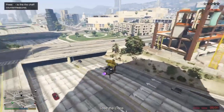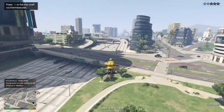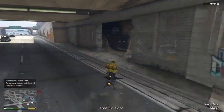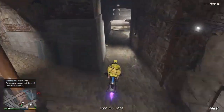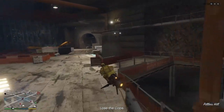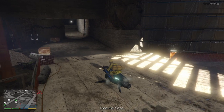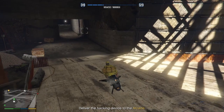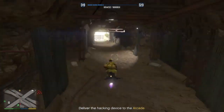There's a really nice spot to get rid of the cops right here — just come in here and hang out for a second or two. We'll wait to lose our wanted level here. Once you've lost the cops, make your way back up to the arcade.